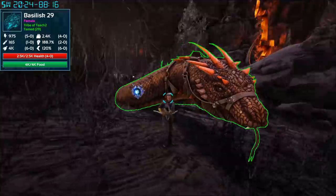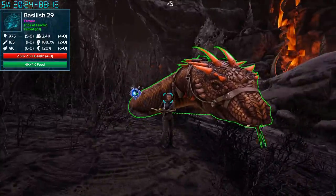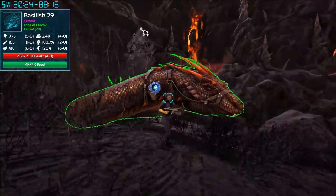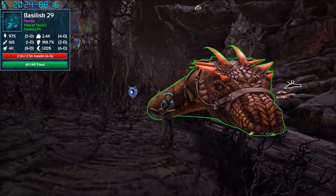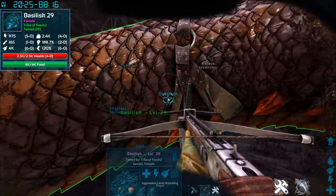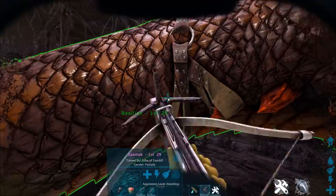What is up guys, it's Teach here coming at you again with another video on Genesis. I'm here to show you that basilisks are finally tameable — the devs actually changed it so they can eat magmasaur eggs. You can see I tamed this guy a couple seconds ago, so yeah, that's confirmed.